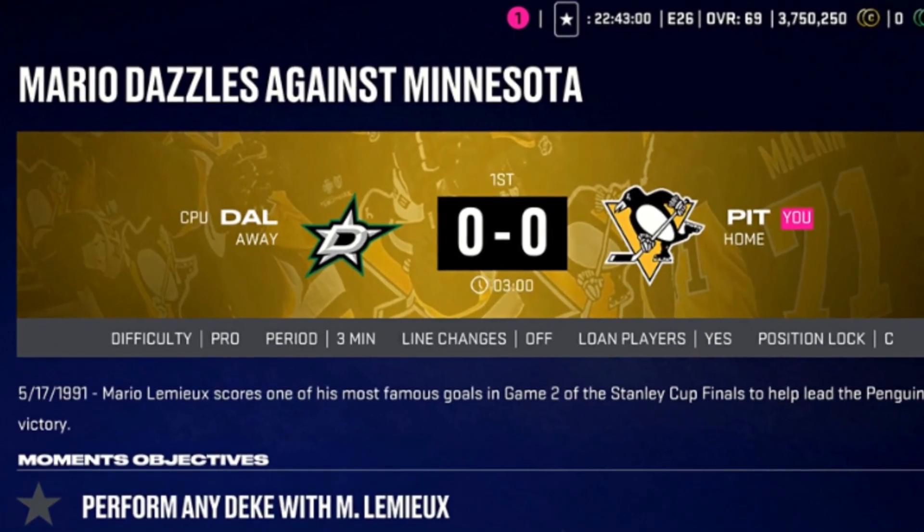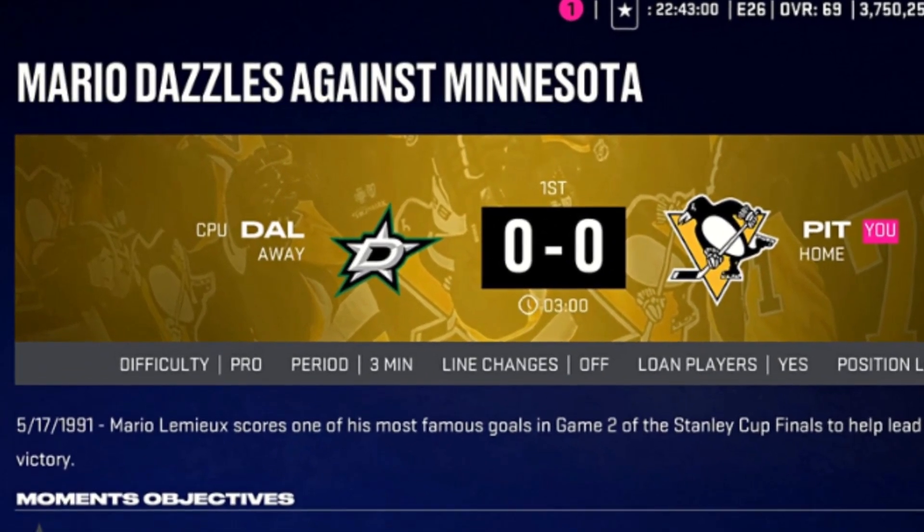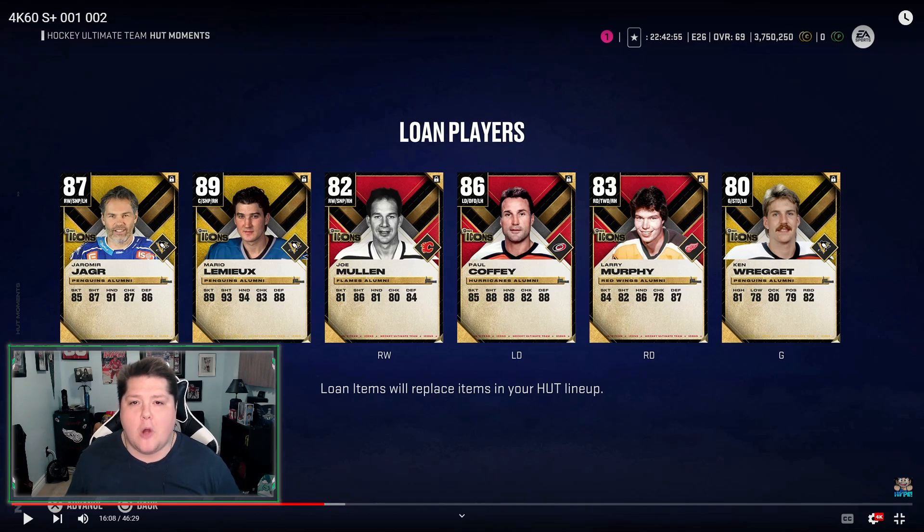What's going on everyone? Today I have some NHL 24 HUT Moments gameplay for you. The last moment I showed off was the very first moment of the game, and today we're going to do things a little bit different and player lock as Mario Lemieux in the ultimate power-up icon moment, Mario Dazzles against Minnesota. I'm going to be player locked as Mario Lemieux as I try and score a goal, get an assist, and make five dekes. Here is the lineup I get to play with in this HUT moment.